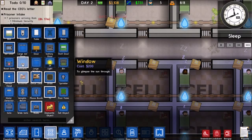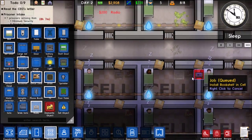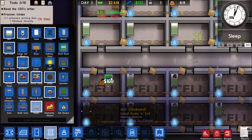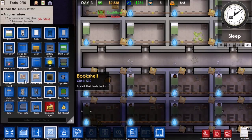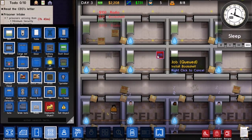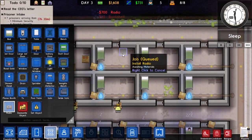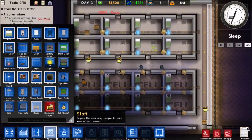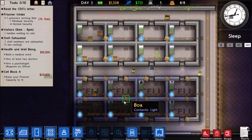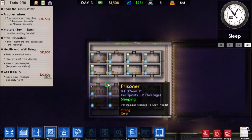We can give them windows too — actually, they get no windows, but they can have radios. Let me add that missing bookshelf. There we go, they're going to have really nice cells. This is only for our minimum security guys.